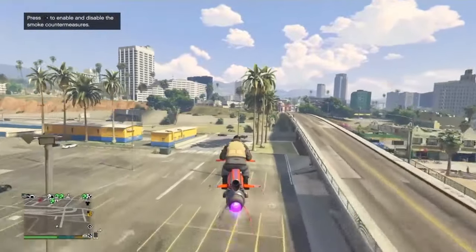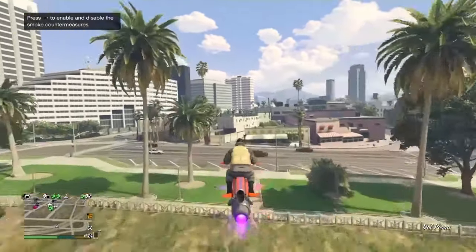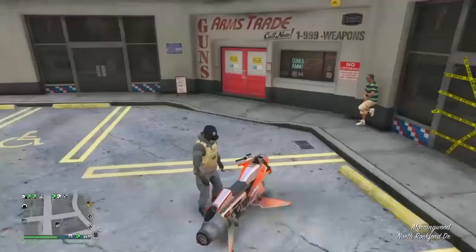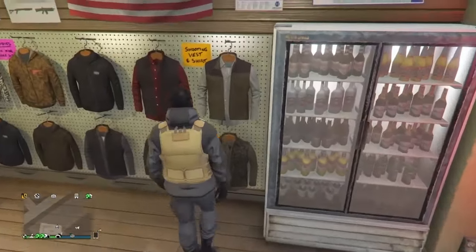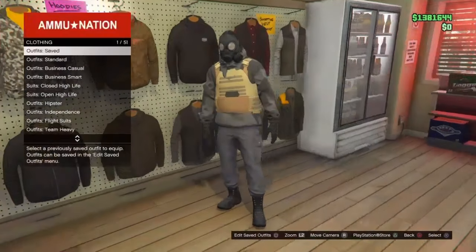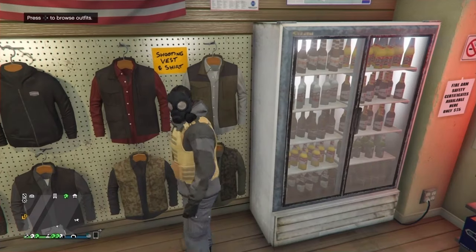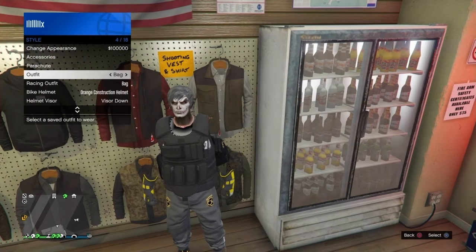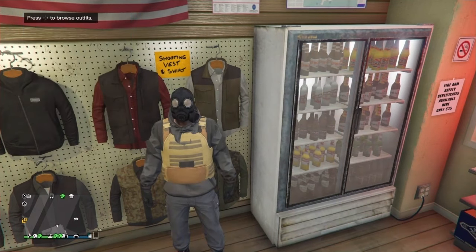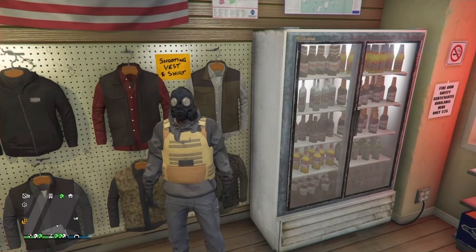Now make your way to any gun store. Once you're there, go over to the outfit section, press right on the d-pad, and save this outfit on the same slot that we created the first one. Then open up your interaction menu, go to Style, and select another outfit that's not the one we created, then switch back. If you switch back and the vest and the mask are still there, you guys are set to go.